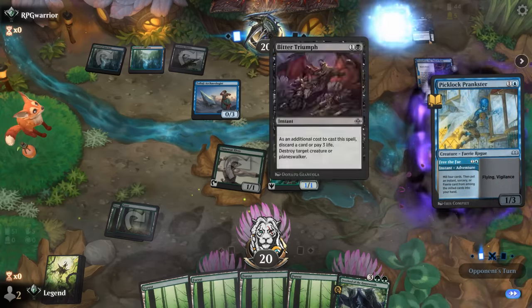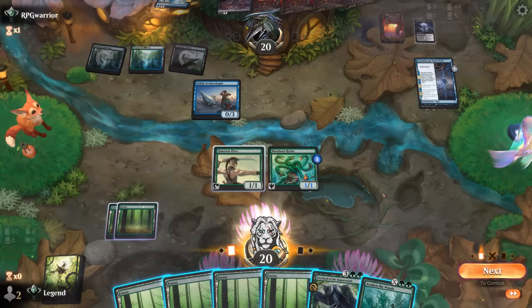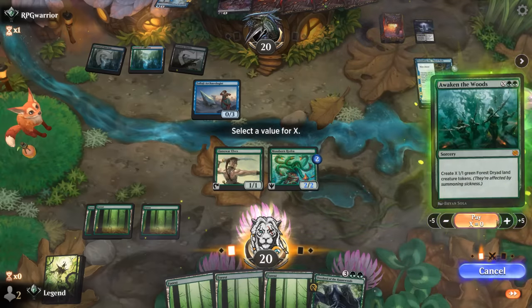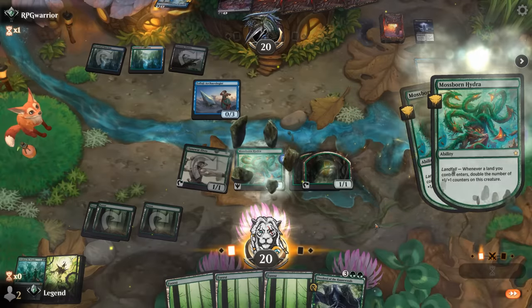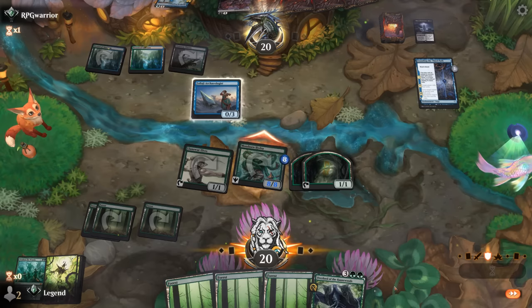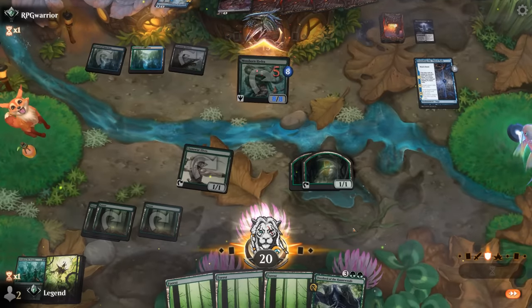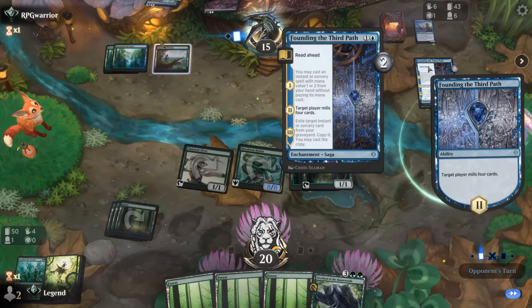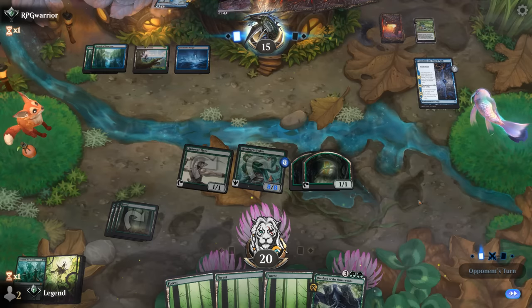Opponent's got a Prankster to keep milling and next turn they will be able to take out my Hydra. Awaken the Woods was a nice draw. Next turn this Hydra would certainly be lethal — if we go land into Overlord, that would go up to a 32/32 trampler.